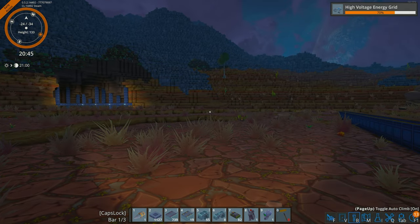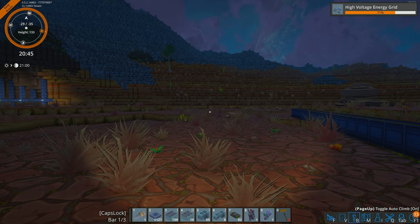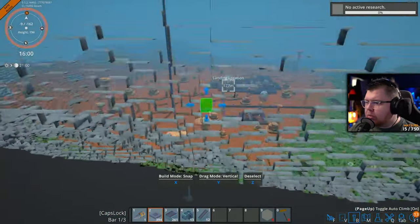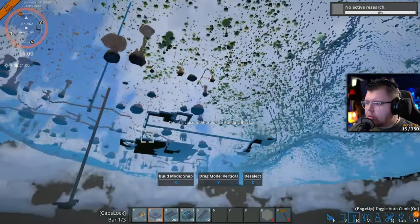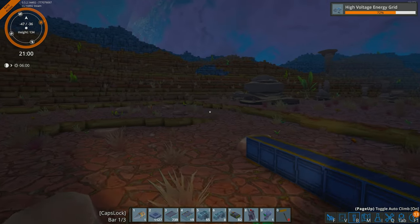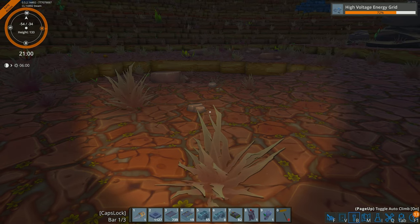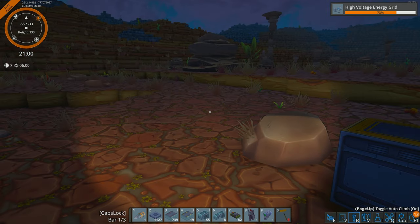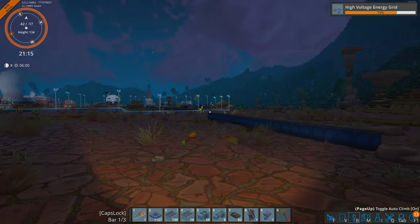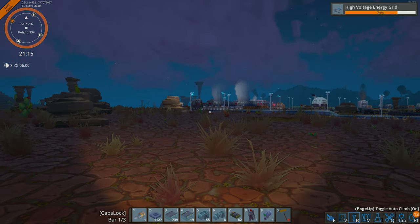Regarding how high you can actually build, you can build up to 255 blocks. I'm going to roll a clip from the Twitch stream showing an unfortunate circumstance. As you can see, when you reach height 255 and jump to place another block — because your character is two blocks tall — you actually clip through the block and fall in an endless loop. To fix it just move in any direction with WASD or your controller and you'll land on the ground. There's no fall damage.